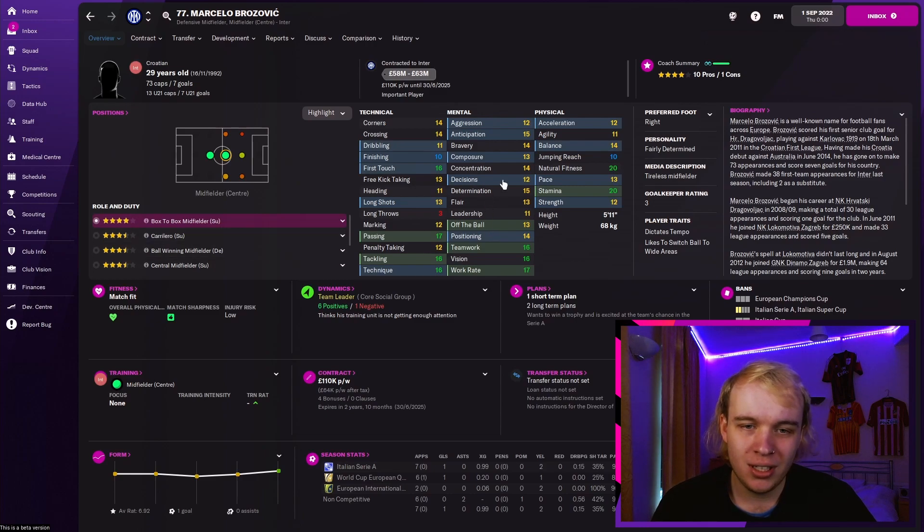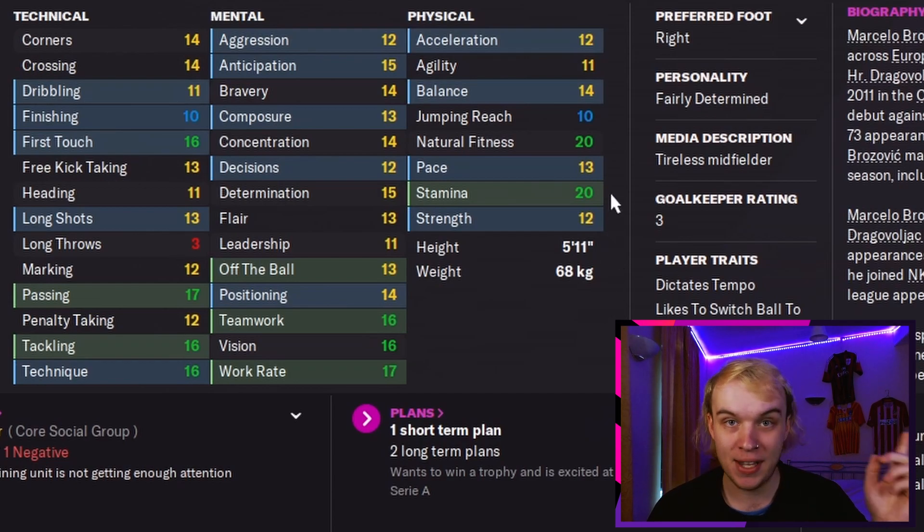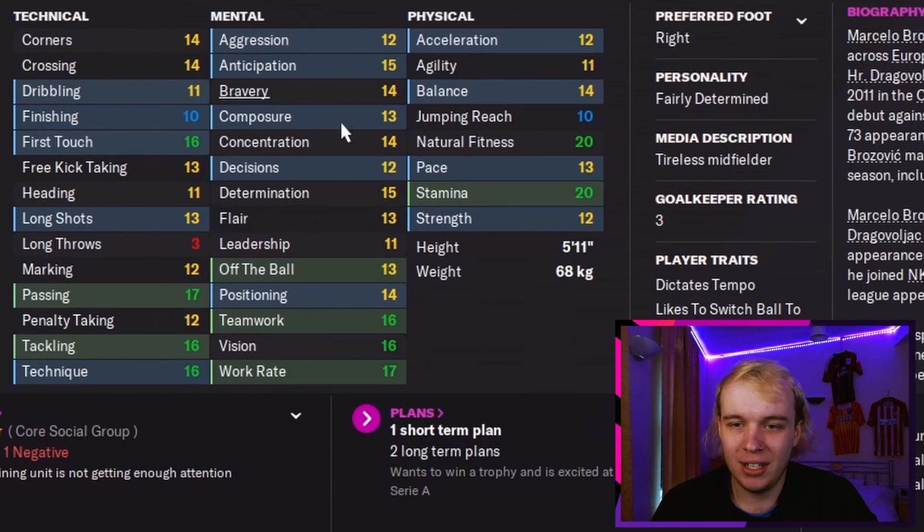In terms of my box-to-box, we have Brozovic as an example — Barella can also do that. Passing — they've got to be good at passing and tackling, that's their main role. Stamina — they're going to be running up and down constantly, they've got to have really good stamina. Luckily Brozovic has got 20 stamina so that's never a problem. Teamwork and work rate — they've got to be putting a shift in. Off the ball I don't find as important as the other aspects, but it can't be like five or six — it's got to be pretty good.